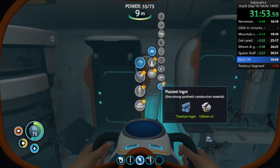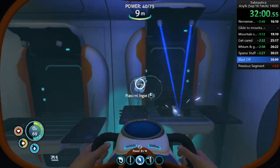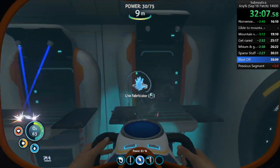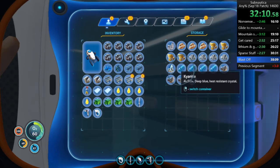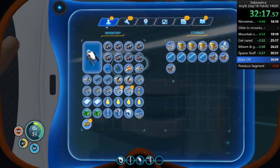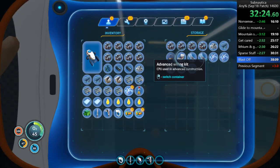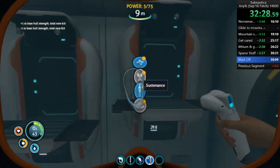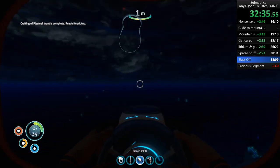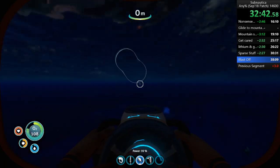Grab this. Four of these. These three. I want to make enamel glass before I forget. I need these two and I need this. Activate super sea glide. Make this, leave. And head over to the Aurora. So I'm going to go over to the Aurora and grab what is essentially the final blueprint of the game — the blueprint that lets you actually finish the game.